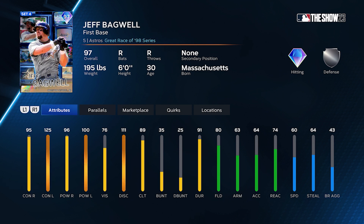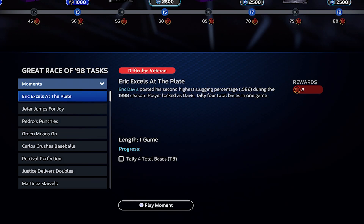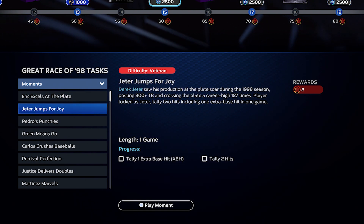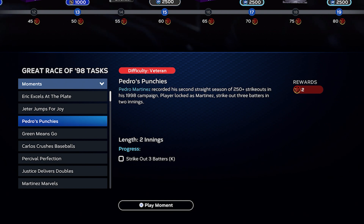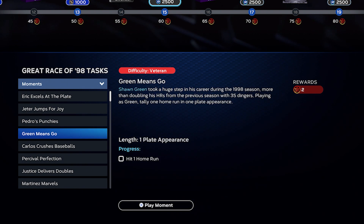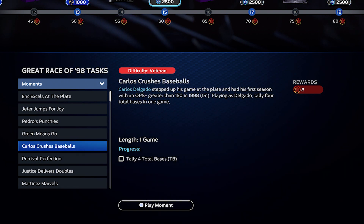Here's how to get this program done and finish it ASAP. First things first — you're going to go through the moments. For the normal moments I would just normal swing. For the power moments and home run moments, I would definitely go power swing — that's usually the best way to go. For the strikeout moments, just throw two high fastballs in and then a slider low and away and you'll be fine. For hitting a homer, definitely power swing. Even if you're not close, you're going to get lucky eventually. For total bases, normal swing and you're going to be all right.